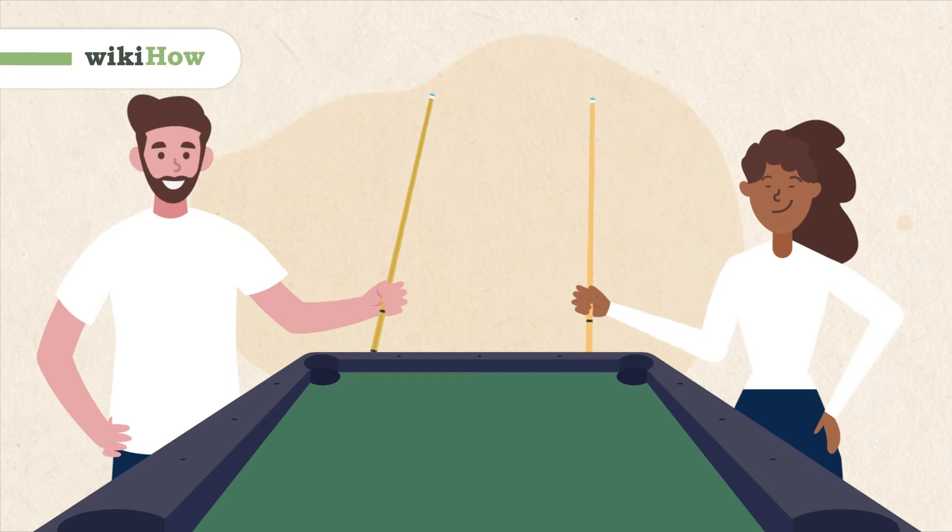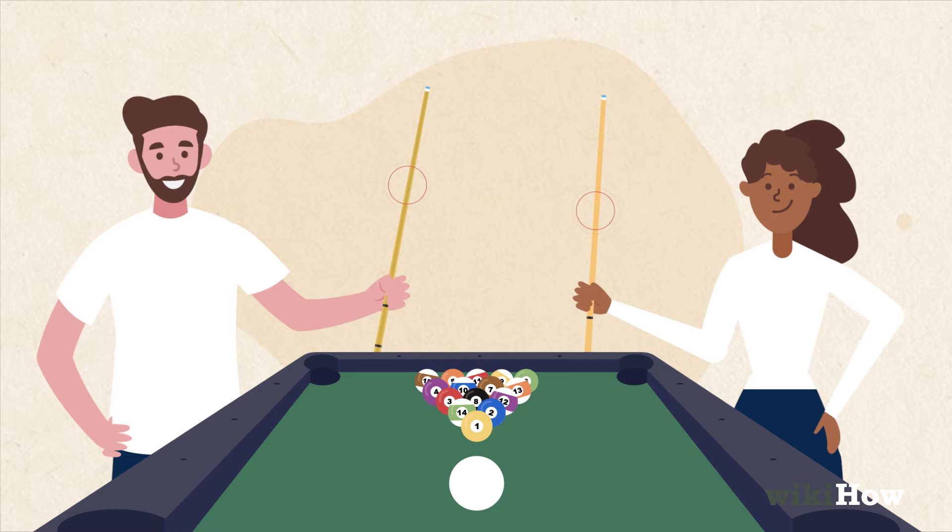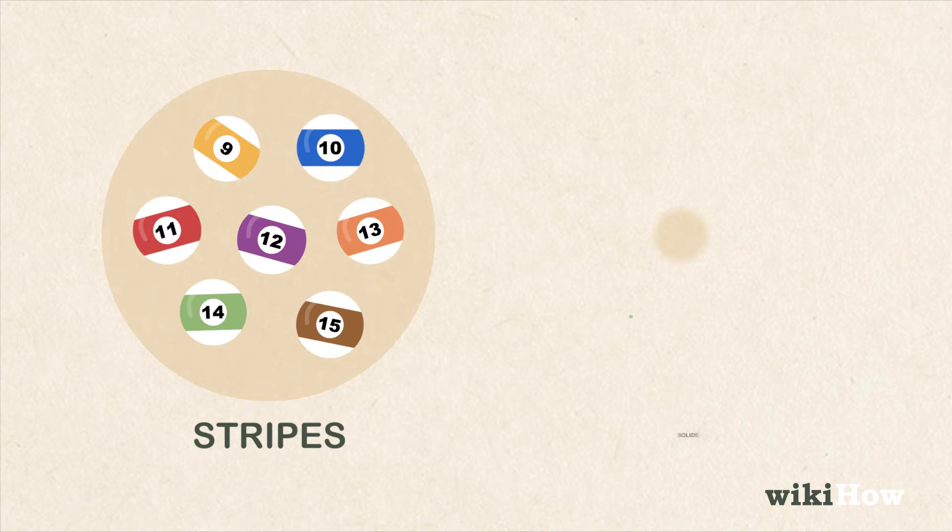Pool is a two-player game that's played on a pool table using pool balls and cues. The aim of the game is to sink all of your balls, either stripes or solids, and then sink the eight ball before your opponent.